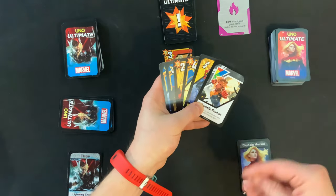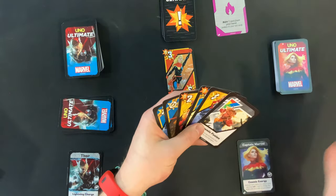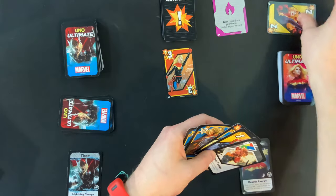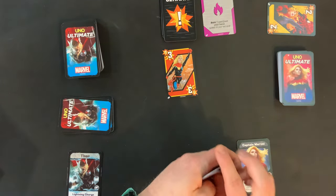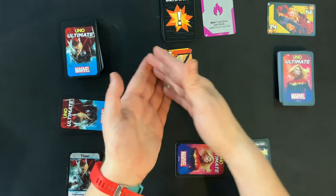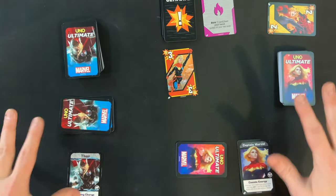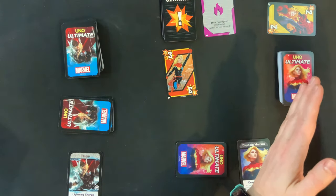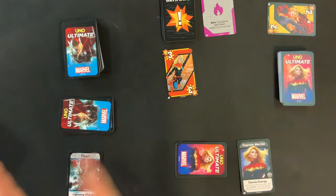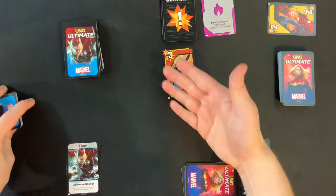Whenever you have to burn a card, place it face up in that burn pile. So now I have a burn pile right here. The event is over, and then we go to the end of the turn. Some cards may say to do something at the end of the turn, but if not, it passes to the next player — at the beginning of the game play goes clockwise.